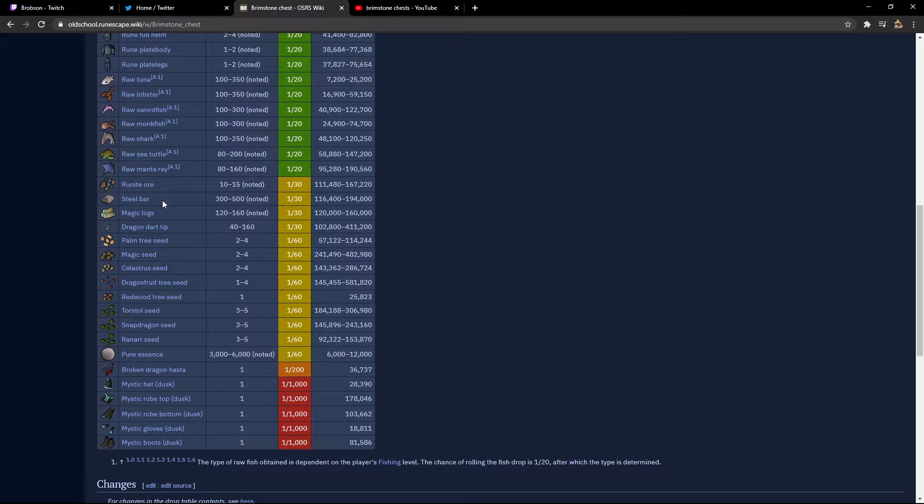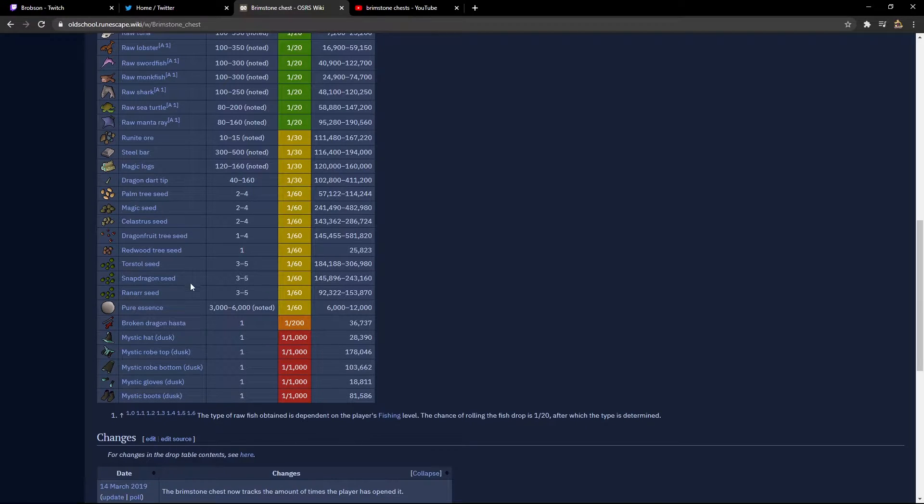I actually don't have enough to do another slayer task if I get something that's cannonable, so I'm actually looking forward to those. Your dragon dart tips, magic logs — which are going to be fantastic. And then you have a bunch of tree seeds and other high level seeds for farming, herb seeds which are going to be fantastic, and pure essence — which I'm not really a fan of because I use DayAlt essence. Since I hit 77, I hopefully will never have to use essence again until group iron man.